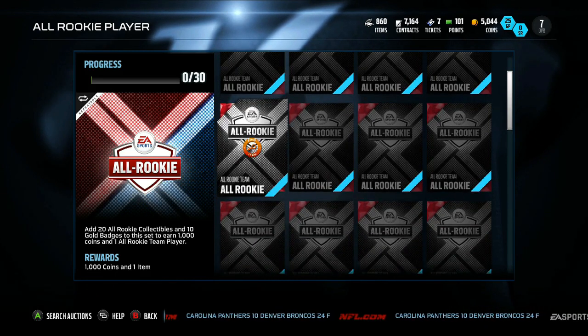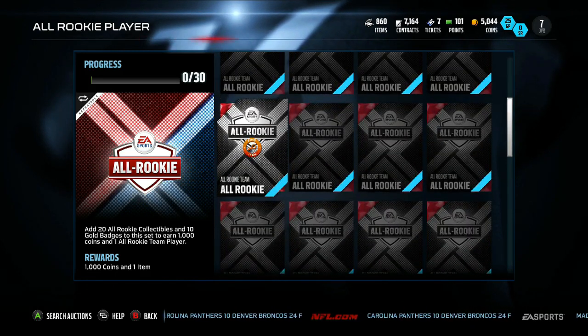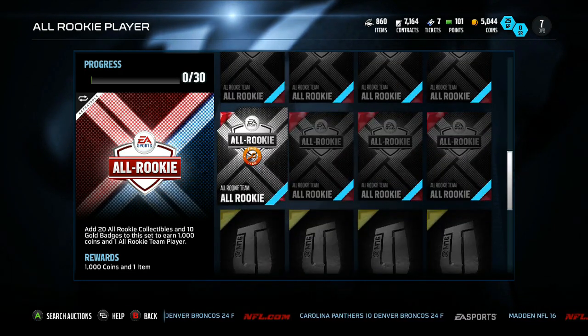Something had to be up. Coming in here to look and I'm seeing you need to add 20 All Rookie collectibles and 10 gold badges to the set, and you earn a thousand coins and one All Rookie team player.